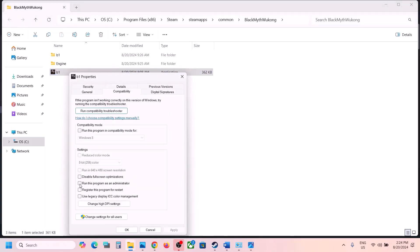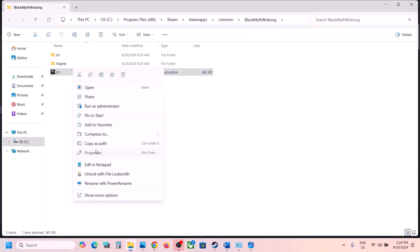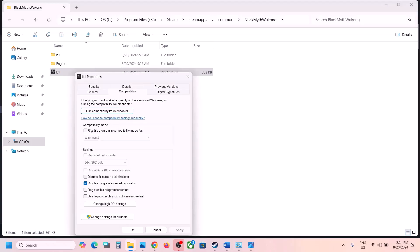If that does not work, right-click the exe file, select Properties, go to the Compatibility tab, and check 'Run this program as an administrator.' Click Apply and OK, then launch. If still not working, right-click again, select Windows 8 compatibility mode, click Apply and OK.